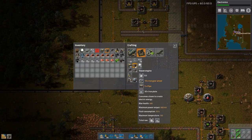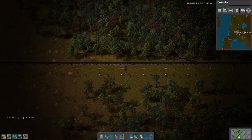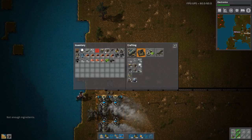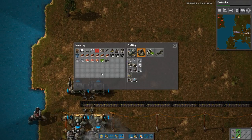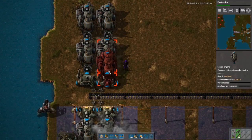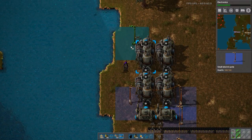I think we definitely need to take that out. I'm going to take apart this temporary green circuit array. I have way too much copper in my inventory. Well, not too long ago you didn't have enough. That's true - but it always comes back to that. Once you put it into the green circuit production, suddenly you won't have any.